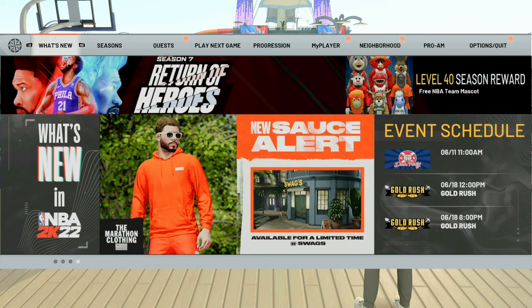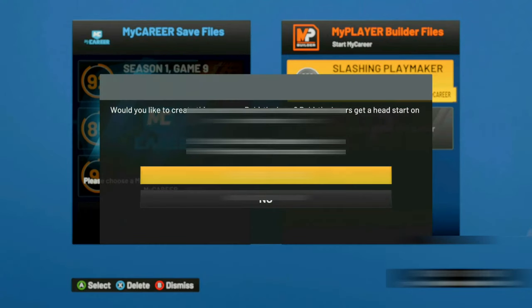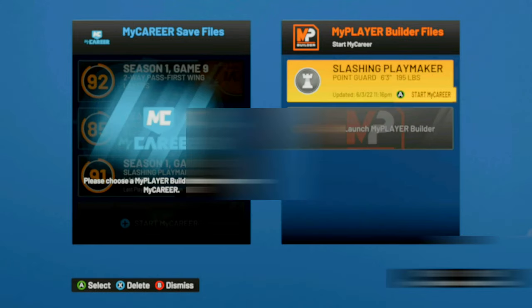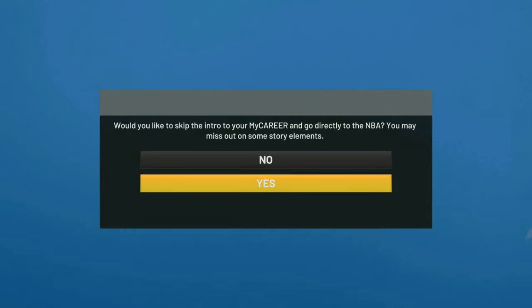Once you've done the rookie mode glitch, proceed with the rest of the instant badge glitch. Go ahead and make your brand new player, and make sure you use Rebirth on this player if you have it available, because it will give you roughly half your badges and make you a 90 overall, which will speed up your grind significantly. If you have a Rebirth option, make sure you use it. Then go directly into the NBA.